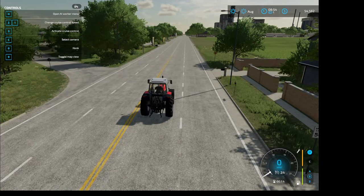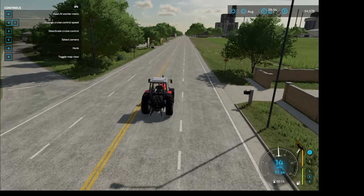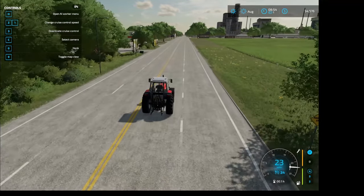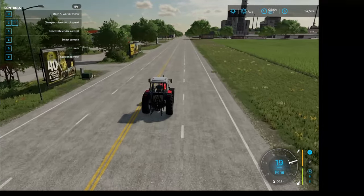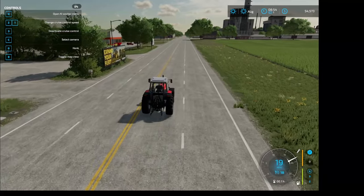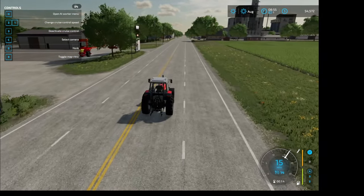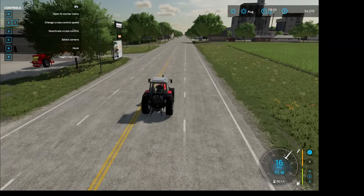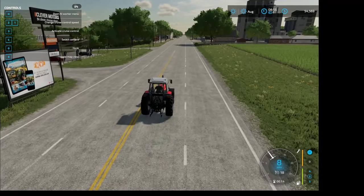On our way to the shop, let's touch on cruise control. Top left corner, control menu — number three activates cruise control. Once we activate it, number two and number one change the cruise control speed: one lowers our speed (you can see the speedometer in the lower right-hand corner drop), and number two picks up the speed. Hitting number three again deactivates cruise control.